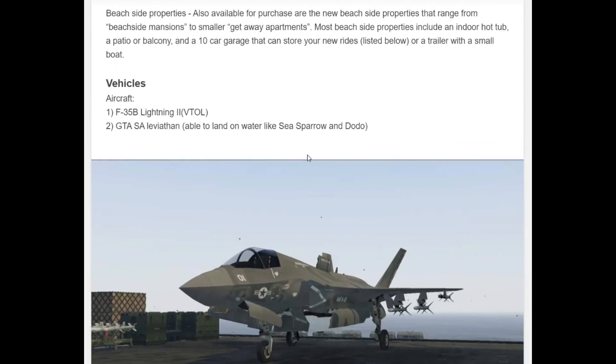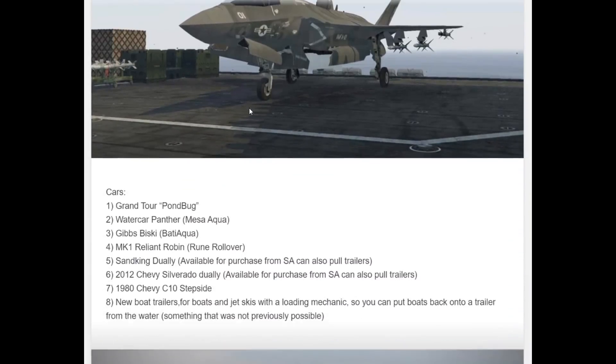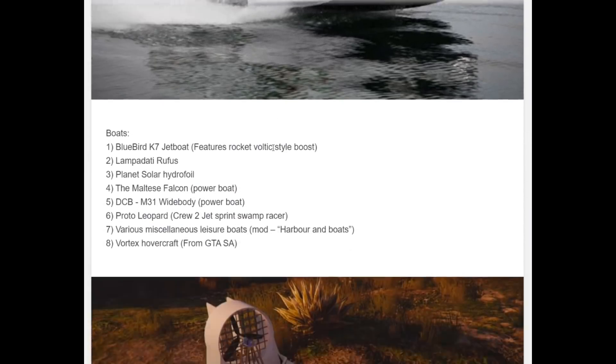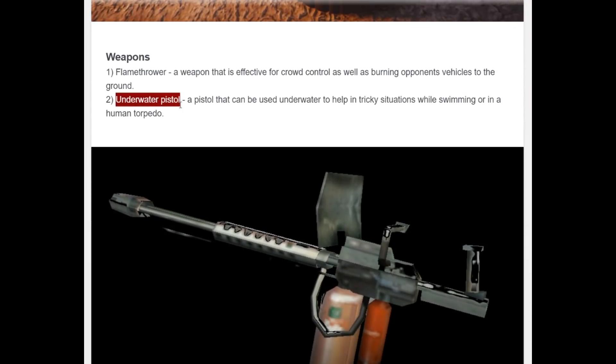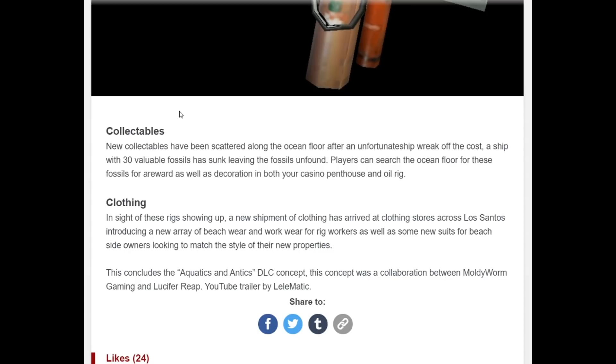They also go through some different vehicles that could be added in this hypothetical DLC: another jet, the Leviathan from San Andreas which can go on both water and air, and some vehicles like the sea sparrow and the dodo that can go on water. Of course you have to have one that goes on water, and then a bunch of new boats. The biggest one being the Vortex — the hover boat, which is all we want. New weapons include a flamethrower and an underwater pistol, since you obviously need a weapon that can work underwater.